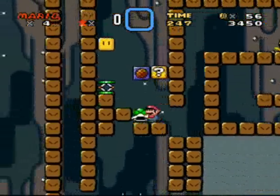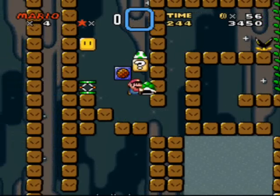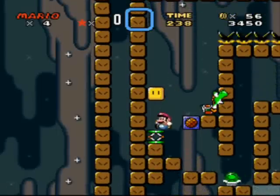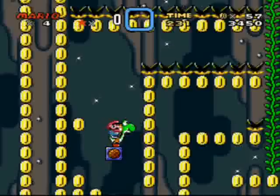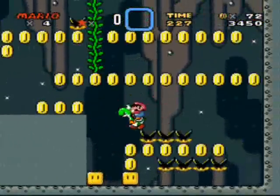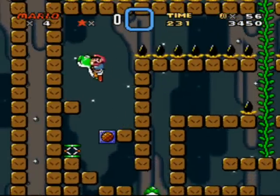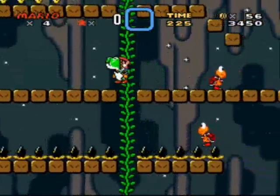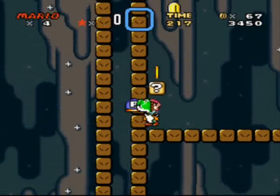I'll see you guys on the other side when I get back up there. Actually, what's down here? Oh — you are supposed to use Yoshi. It wasn't very obvious, was it? And a P-switch. You should never be required to have Yoshi, though — because what if I got hit in here and lost him? There's no reset door in this level.